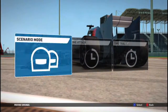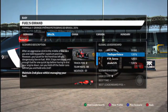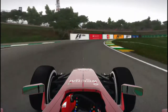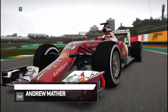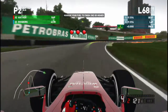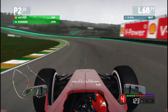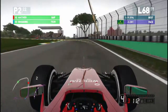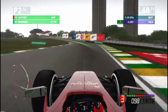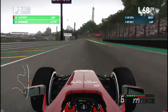Hey guys and welcome back to F1 2014 and part 4 of my Scenario Mode walkthrough. In this challenge we've got a particular focus on fuel management which we'll see later in the challenge. We're also going to look at what the Interlagos circuit is driving like because for such a short track it is quite tricky — it's got undulating corners, a lot of camber changes, and with these new turbo powered cars that really comes to life on the game.